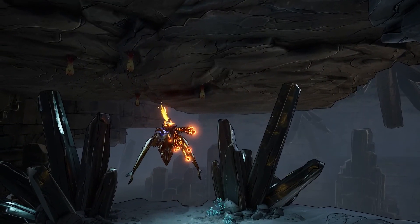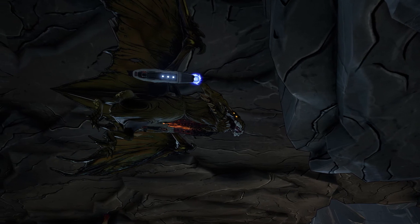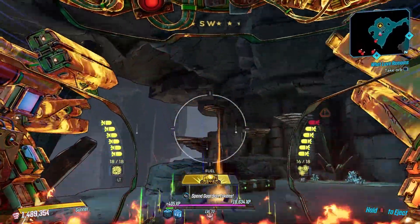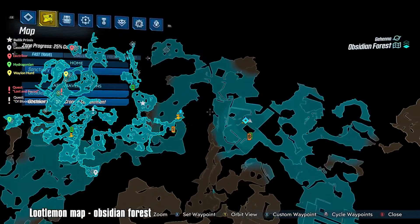Now it's time for the main part of the video: the location and farming tips. The Light Show has a 33% drop chance from Lasodactyl, who is located in the Obsidian Forest. There will be an on-screen graphic telling you where you need to go, and just follow the route I take in the video.